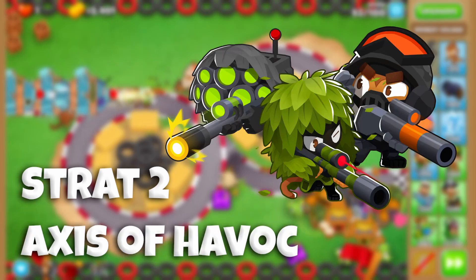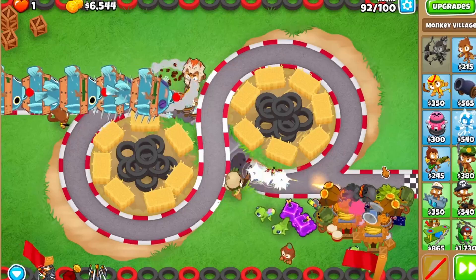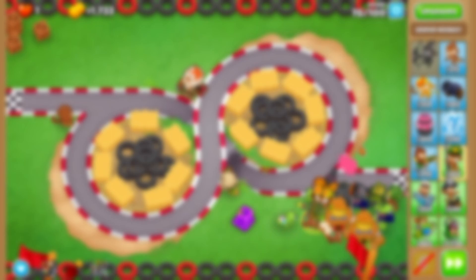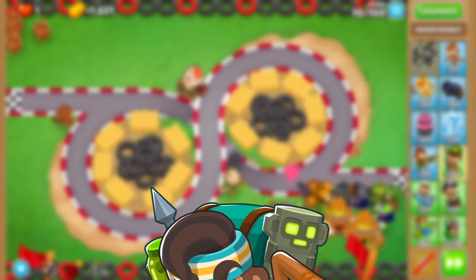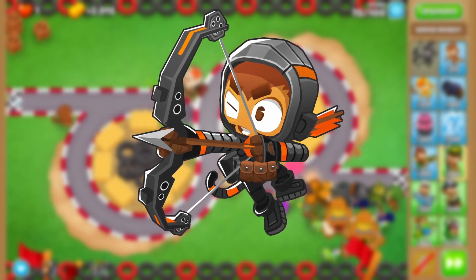Strat 2: Axis of Havoc. Snipers work best with snipers, at least that's what I'm told. So for this strat you'll get 2 for the price of 1 — you'll beat CHIMPS and get the achievement. For this strat, Geraldo is the best hero, however it can work with any hero. So we'll be using Quincy to make sure that everyone can follow along.